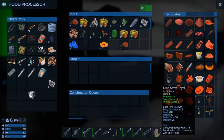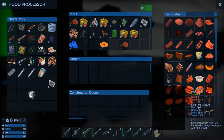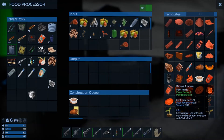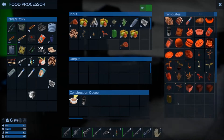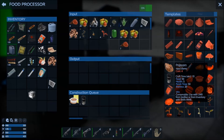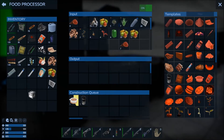What else can we make with food? Get a Dino Stew Royal and some Kavai Coffee, which is nice because it gives you a stamina boost so you can run along drinking coffee. There's no other items we can really make at the moment, so we're not going to use the pear things - let's put those back in the fridge.